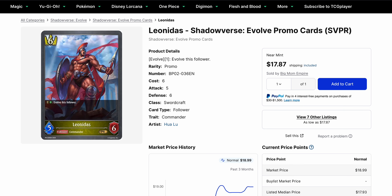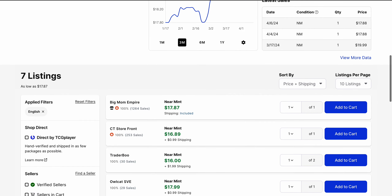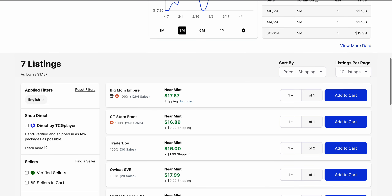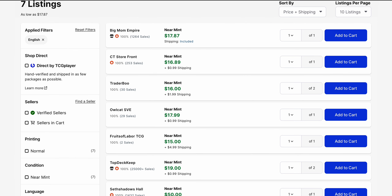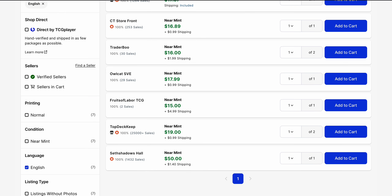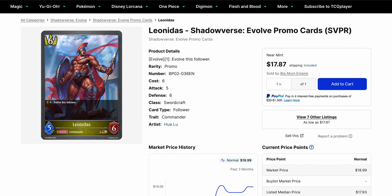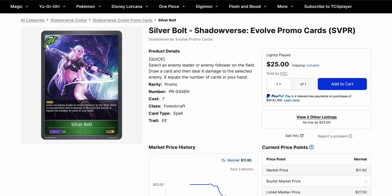Now for prize promos — Leonidas is still up here for $17.87 base. It's not moving very high in value for a prize card — it's been selling at $17.88 and then sold at $20. We still have a number of listings available for about $18.17. And then the other one I want to talk about is Silverbolt, which with Elephant Combo is probably going to see more play than usual.